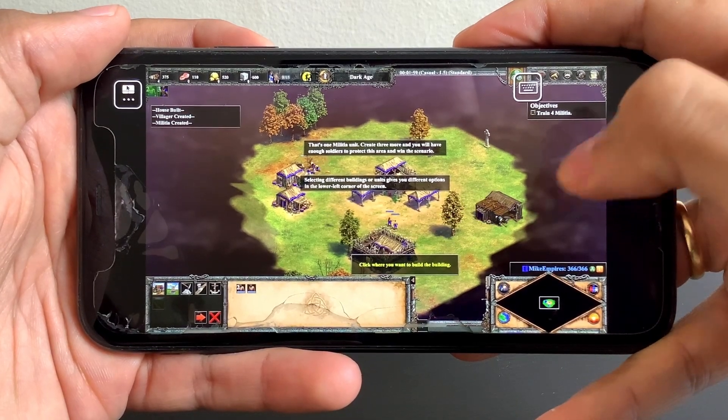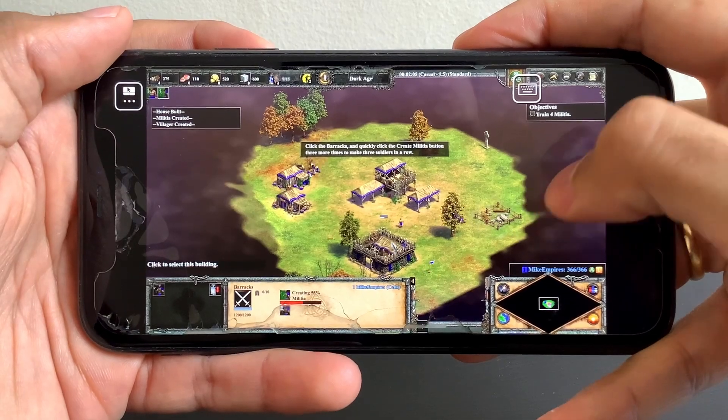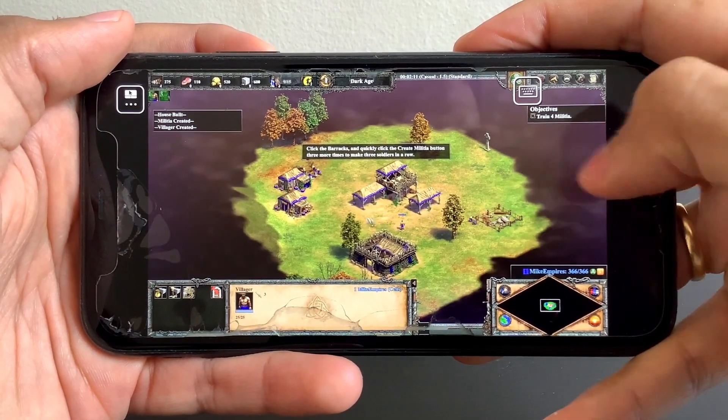Create three more and you'll have enough soldiers to protect this area and win the scenario. Click the barracks and quickly click the create militia button three more times to make three soldiers in a row.